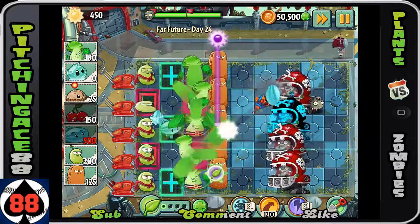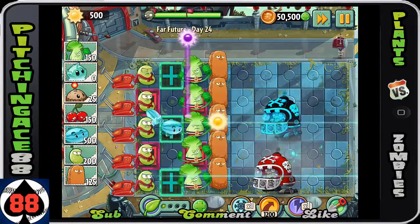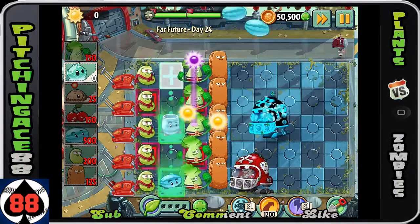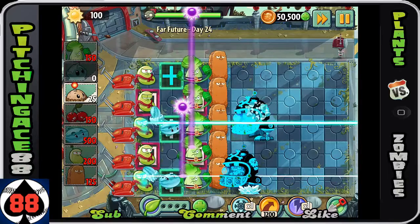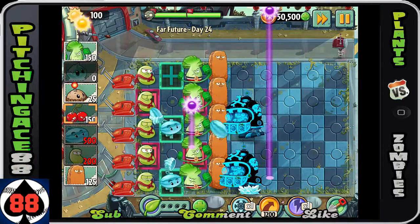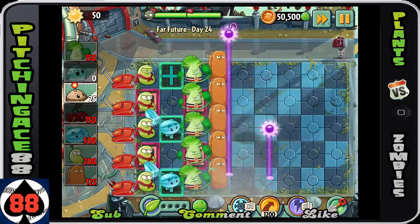You can take out those two rows, and at this point we really only have two Helmet Guys left. We can easily just use a Cherry Bomb and take both of them out — we just have to wait for the sun to actually come all the way down. Regardless of whether or not they're going to do stuff, it doesn't matter; you can take them out. And that is Day 24!